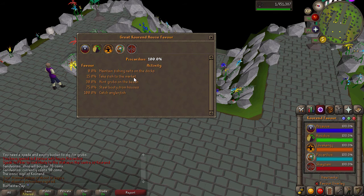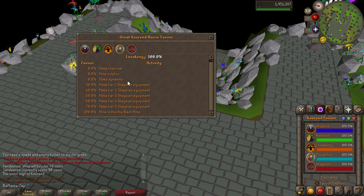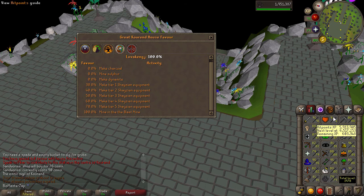Taking fish to the market also wasn't good, so I had to maintain the nets all the way to 30. For Lovikinj, I did get to mine some sulfur, which is actually fairly AFK — it almost reminds me of my little old mine, just a bit more dangerous. I also got to make the armor because I have very high smithing.